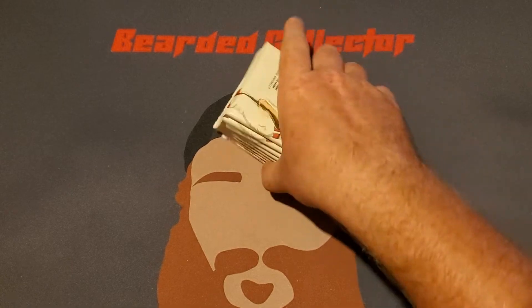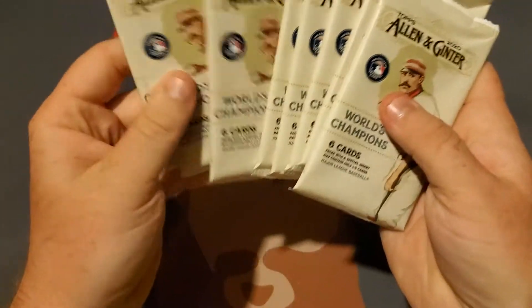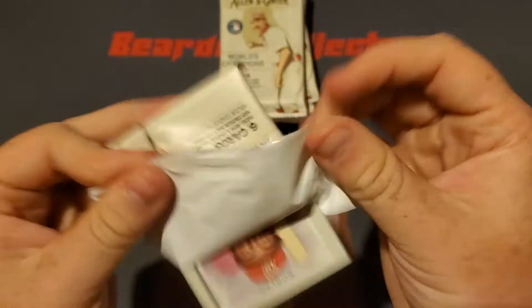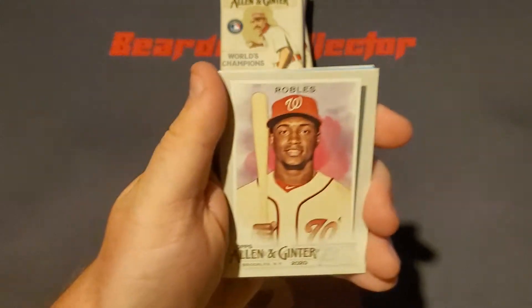I just hit myself with the box in the chest — that kind of hurt. And there are all our packs. Let's shuffle them up for good luck. Put the stack right there and let's hop right on into this. I always love the designs of Allen & Ginter; I like the nice vintage look.